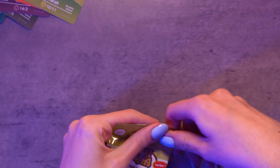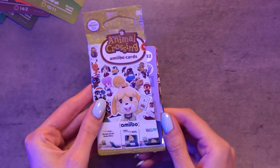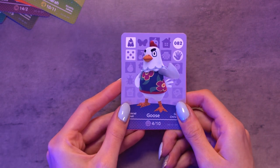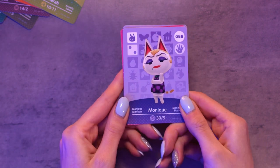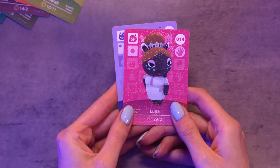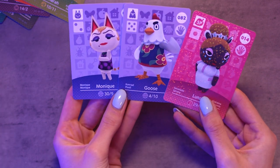Onto the seventh packet — can I open this one a little better? Oh there we go, that was perfect, I really tried hard with that one. Goose — oh wow, he's got some thick eyebrows and a nice shirt on, very summery. Monique — she's not bad, she's got very nice makeup. And Luna, our lovely dream suite. Is she an aardvark? I think yeah that's what she is. Not the worst pack again.